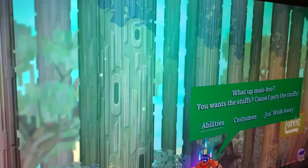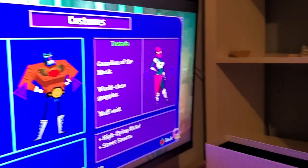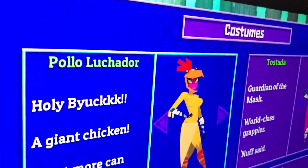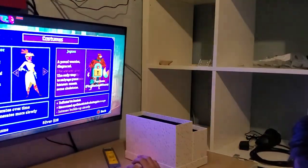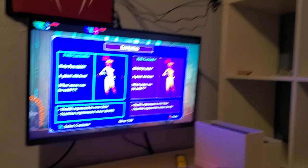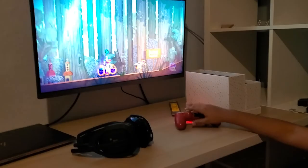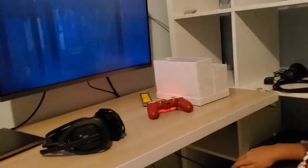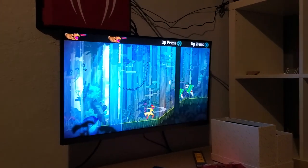Here's a shop where you can buy yourself some new abilities. There are a bunch of costumes and the best part is you get to switch — I can be Toasty! If the two-player doesn't help you that much, you even get them a costume for no reason when they do nothing.